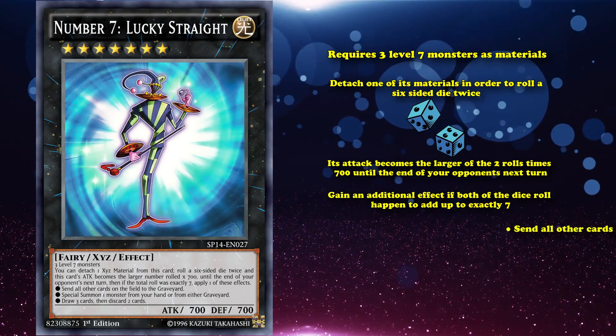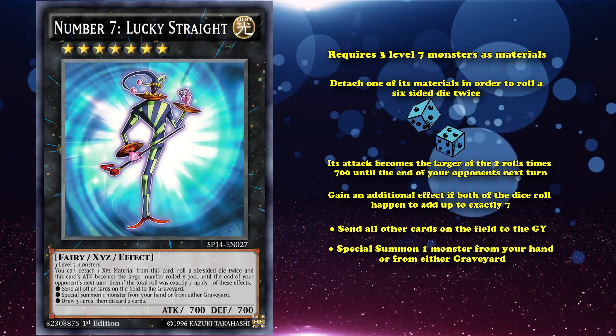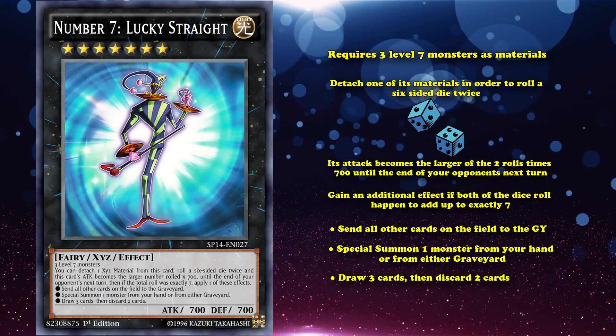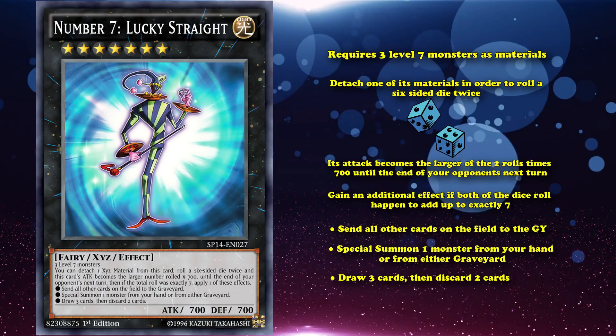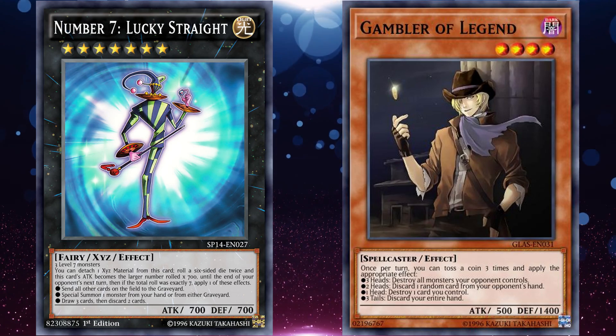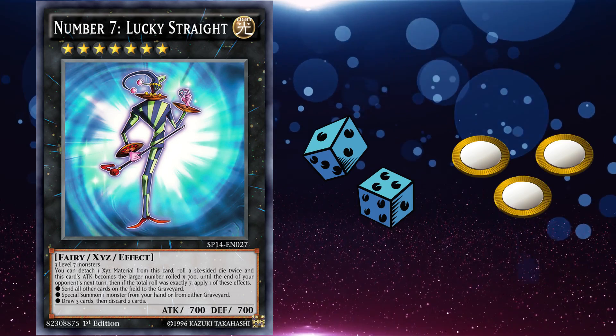If both dice sum to seven, you can either send all other cards on the field to the graveyard, special summon one monster from your hand or either player's graveyard, or draw three cards and discard two. All three of these effects were really good — much better than the effects of Gambler of Legend, even though that's supposed to be a pure gambling card. And it's easier to get a sum of seven when rolling two dice than it is to get three heads.